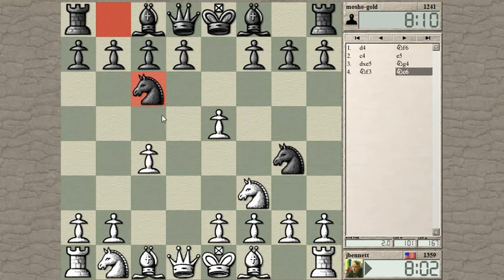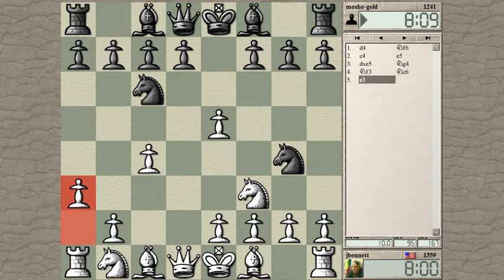Normally they bring the bishop out right away. He hasn't done that. I'm going to play a3, so I can play knight to c3 without being pinned. That's the idea.